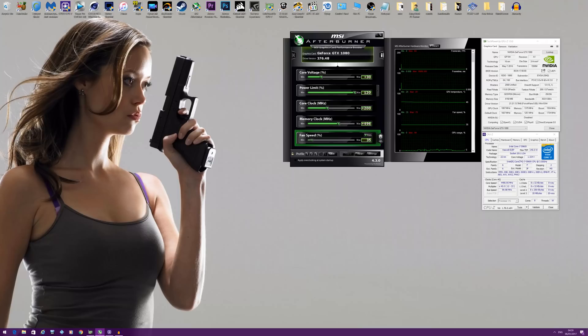Hey guys, it's Bang4BuckPCGamer here. I've recently seen AMD's flagship Vega playing Doom at 4K and I have to say I wasn't entirely fully impressed with it — and this is not me bashing AMD. Obviously over 60fps at 4K is great and that's what most of us want, but the reason I'm not impressed is because my GTX 1080 Founders Edition is pretty much doing the same thing. And this is AMD's pretty much best case scenario with asynchronous compute and the Vulkan API, which should give them quite a substantial lead.